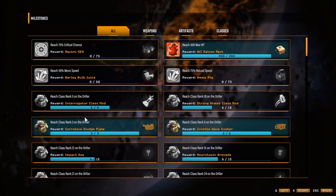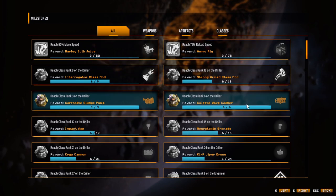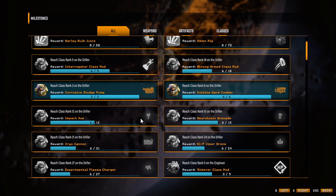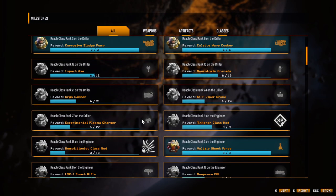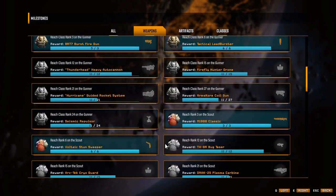Rank 9 on the driller should come pretty quickly — I think that's the next thing, because we unlock whatever this is. I can't believe we got the Wave Cooker and the Sludge Pump. Level 12 on the driller you get whatever this is — looks like another grenade. Some upgrades to go for the characters weapon-wise though.